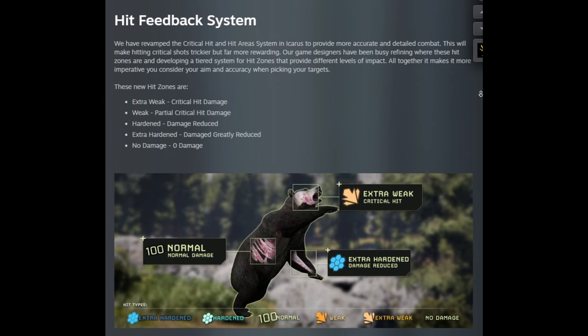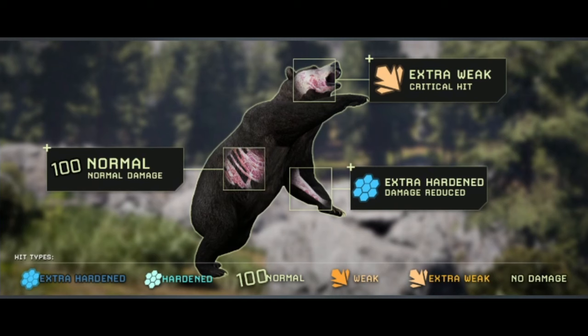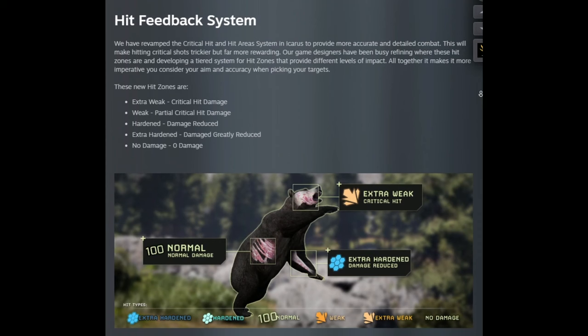The first thing to cover is the new targeting system. This system adds high and low damage areas to all creatures in the game. There are now six different hit types: extra weak, weak, normal, hardened, extra hardened, and no damage. Each creature in the game has a different strong and weak point.